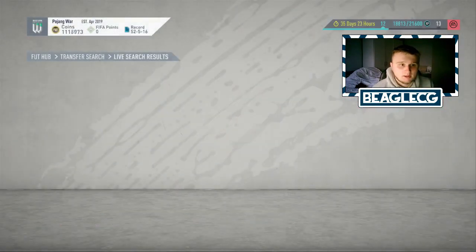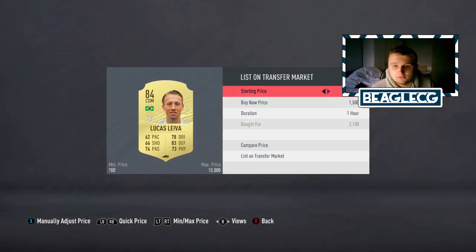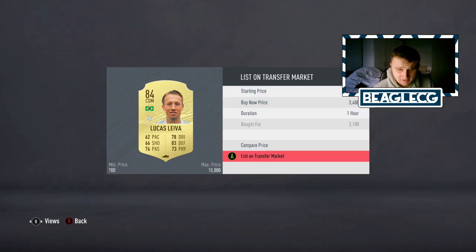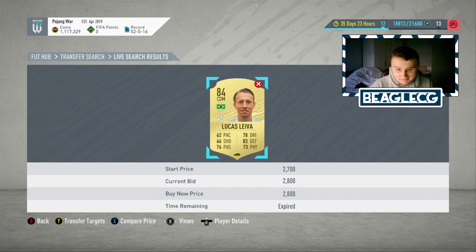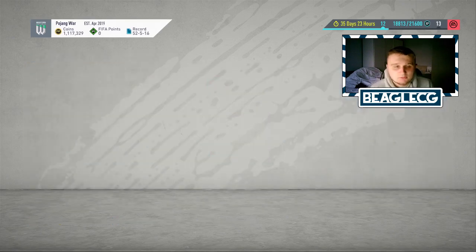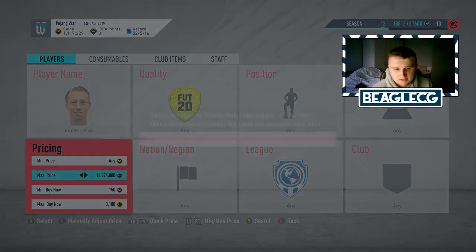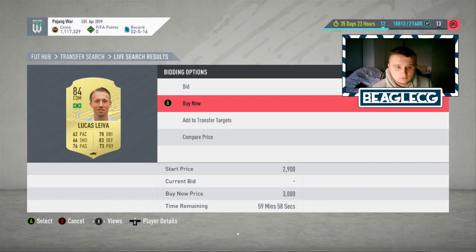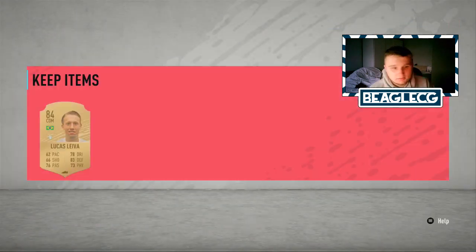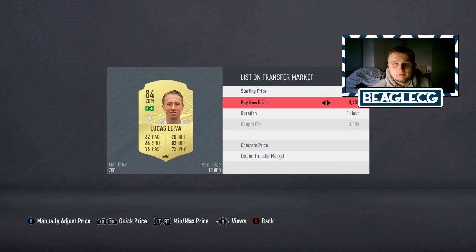One has popped up for 3.1k and I'm going to pick that card up — I've made 130 coins just off that one card. Now you may be thinking 130 coins is not much, but a card could pop up for less than 3.1k. If I'd picked up that one for 2.8k I would have made 400 coins. Someone might list one for 2k or 2.5k — you never know. All you need to do is keep sniping until a card pops up that's a deal. As long as your max filter is at 3.1k and the card's going for 3.4k, you are bound to make coins.